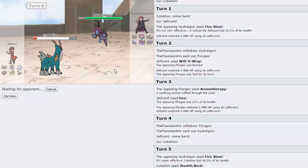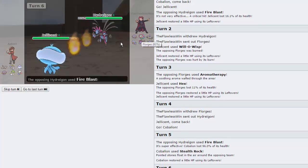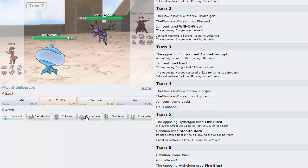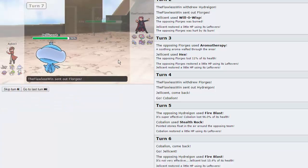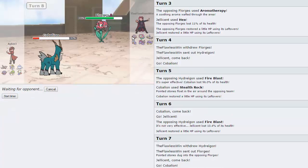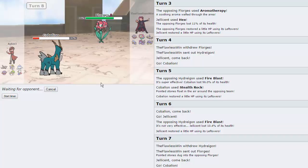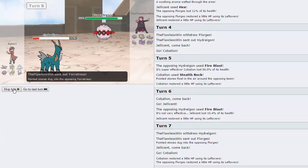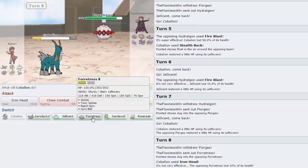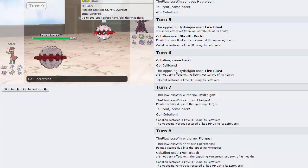I'm going to switch directly into Jellicent here, gain some momentum. Cobalion has Volt Switch and Leftovers so we should be good to recover it up later. He comes in on Florges pretty much every time. He's going to Fire Blast again, not get a crit this time, which is very nice. I'm actually going to double back into Cobalion on his Florges, and we're going to get off an Iron Head. Forretress is going to come out, but all is good because Cobalion is healing up some health.